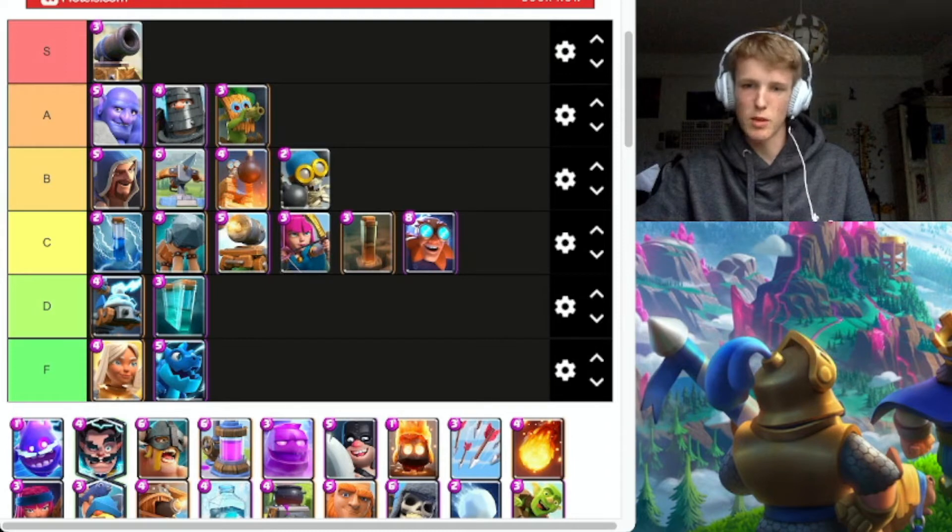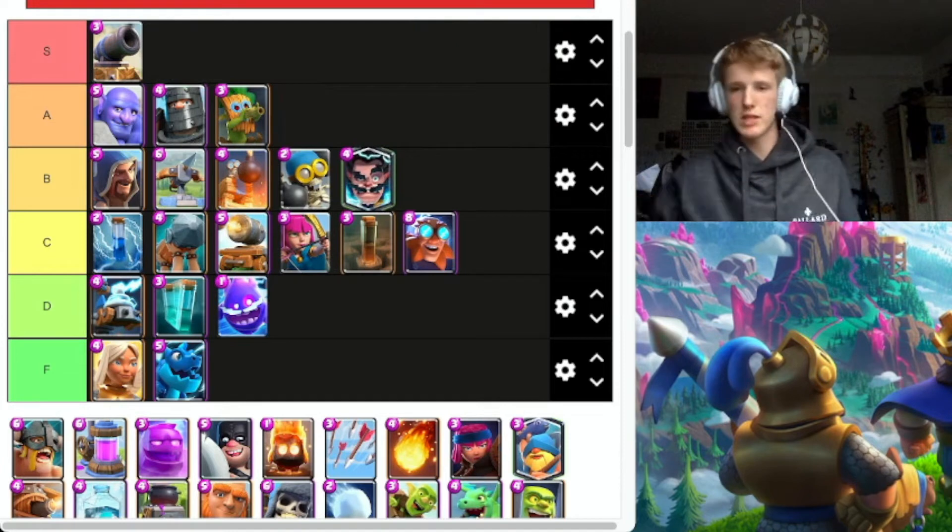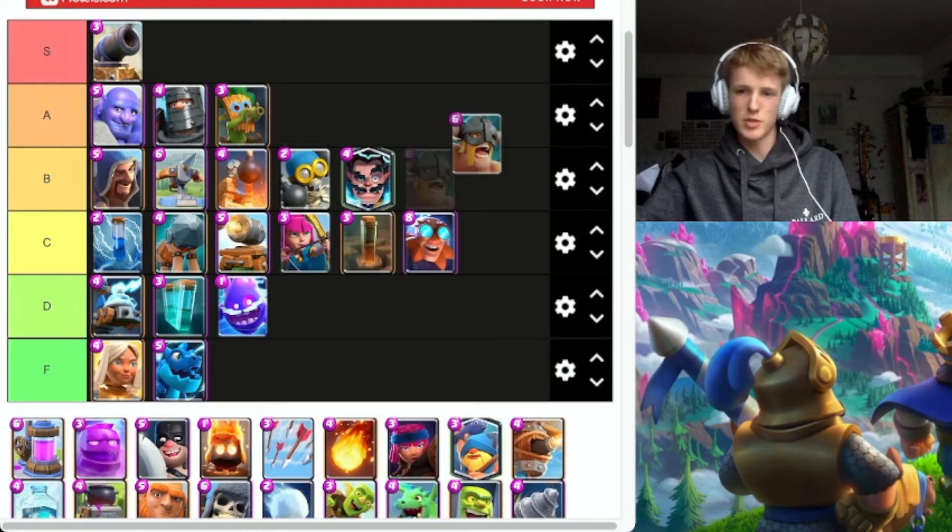Electrospirit is so overrated. E-Wiz, definitely B — really solid card. E-Barbs, they're pretty overrated but they can be good in some situations. We're going to put them in B.